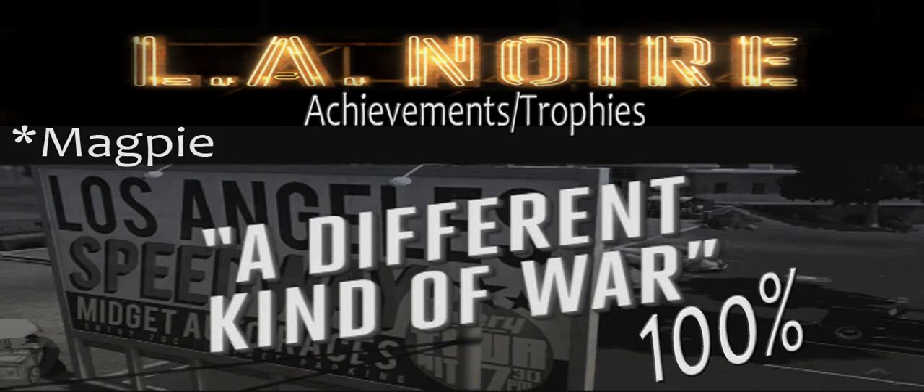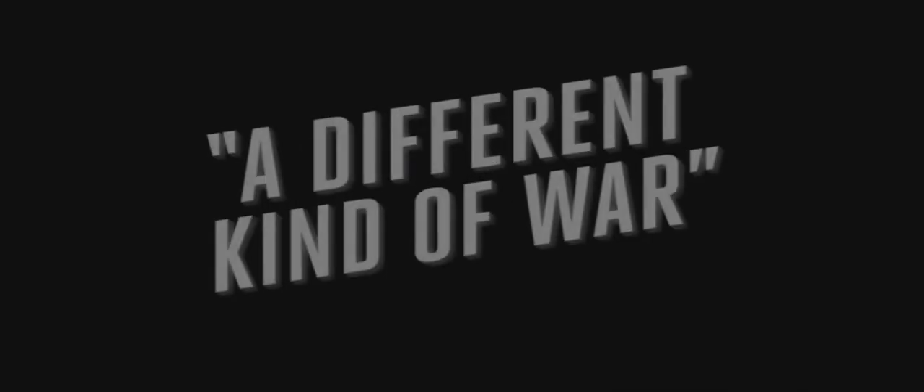Hey everyone, welcome back to the L.A. Noire walkthrough. This is a Different Kind of War walkthrough — I'm going to show you how to get 100% completion. This is the final case of the main story, so we're going to get several achievements through here. Magpie is the big one.